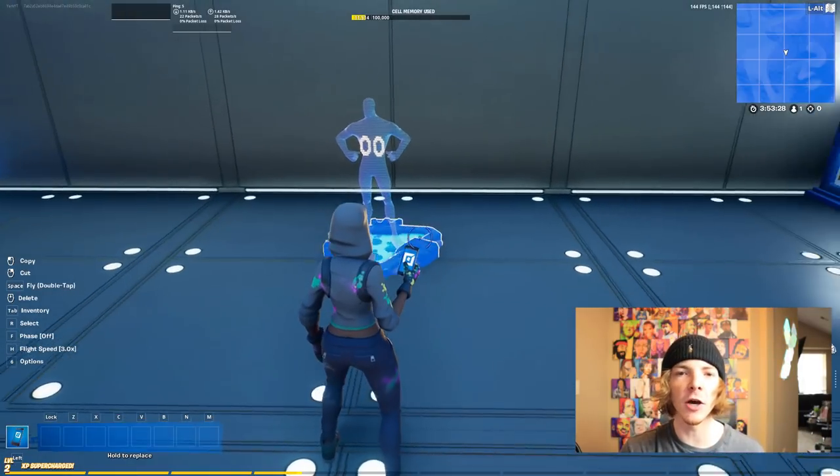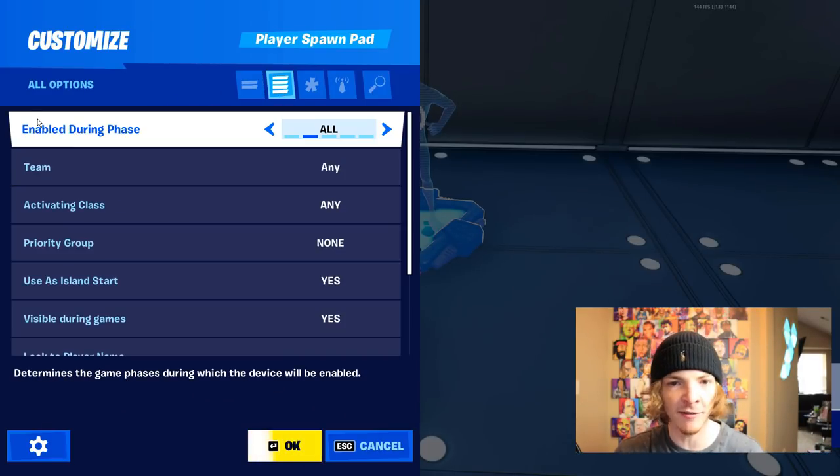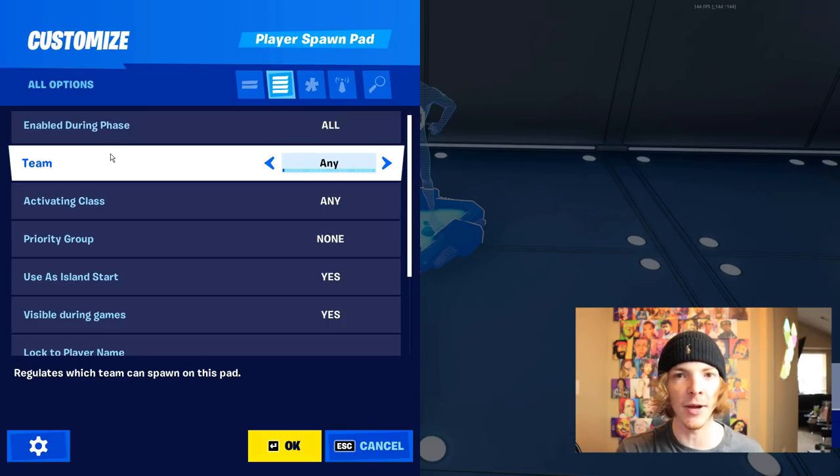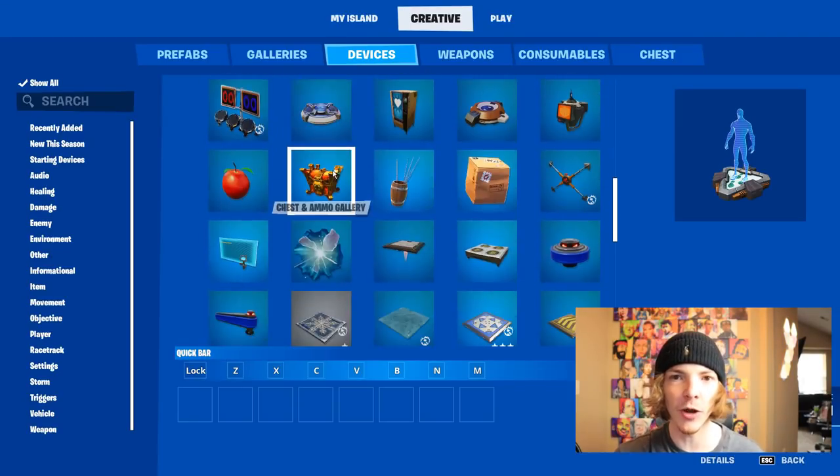One thing that's really important: if you want the player to spawn from this device and not from a different spawnpad device that's enabled somewhere else in your map, you're going to have to set the priority group setting to primary. Now all we need to do is set up a way to get out of here.